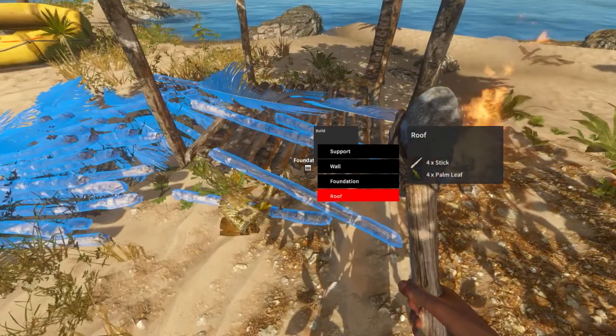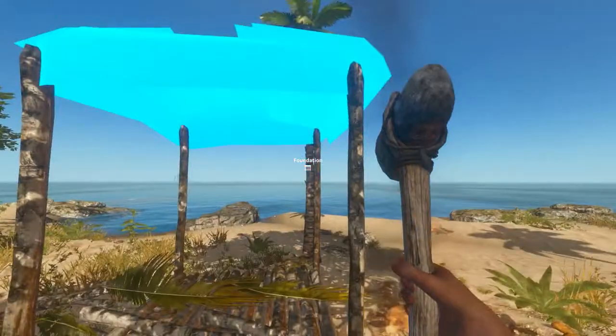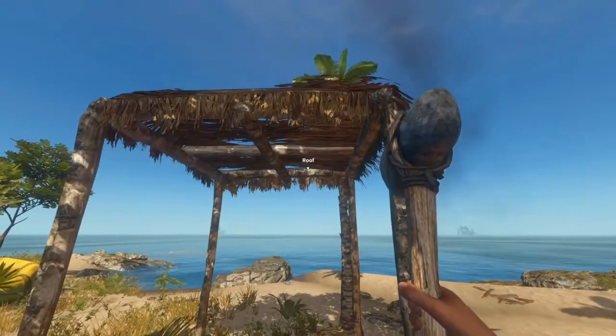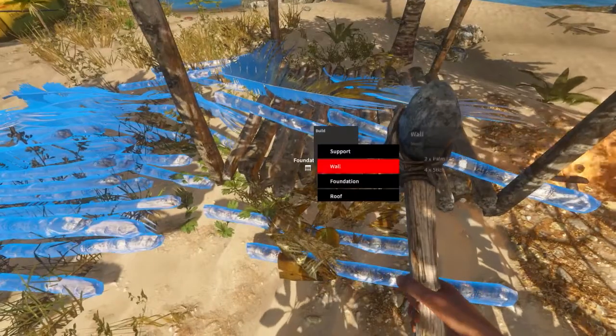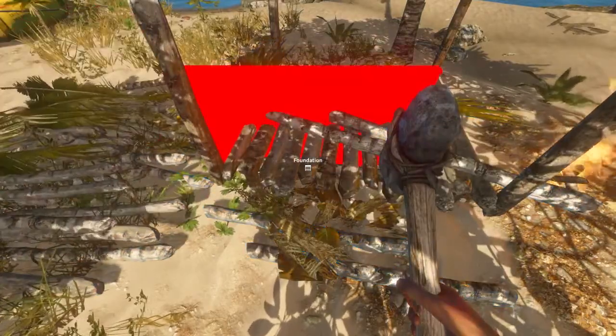And then the roof, which is four sticks and four palm leaves - obviously it goes on top. You can see that you can't place it until you look up and it'll snap to the correct location. I want that to be our front door. So we need to build some walls now. Walls are two palm leaves and four sticks, so hopefully we should have enough.